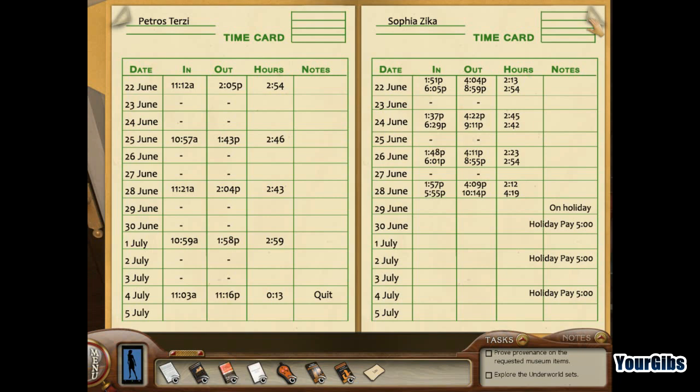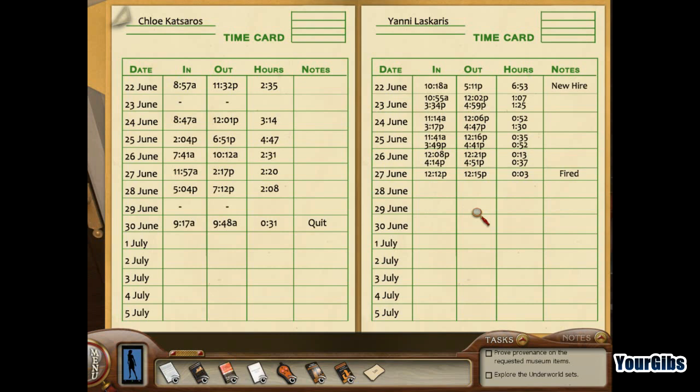Looking through the time cards: personal leave, holiday pay, quit — why did they quit? Another one: quit. Another one: fired. Wow, what's going on here? Now we need that key for the coin display.